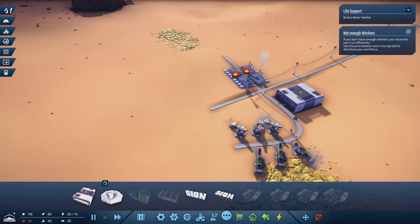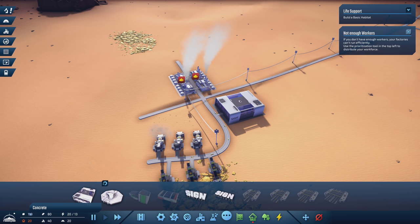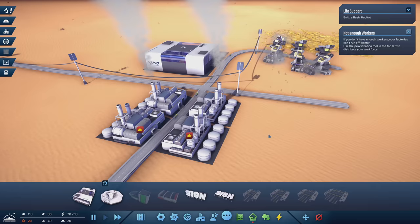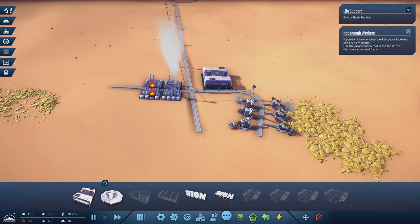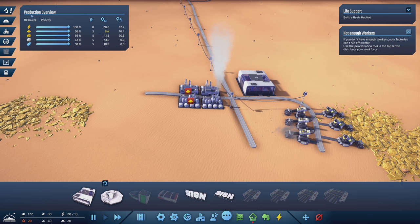So this is the basics of getting concrete operational. We're going to start generating concrete now. We'll see how it goes with supply — it's possible we'll fill up the storages, and if we're overproducing then we can take more consumption. Over on the left we have the production overview, and this shows us all the resources currently relevant in our civilization. Power is overproduced — that's good.